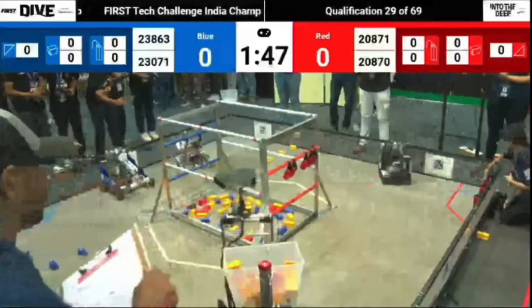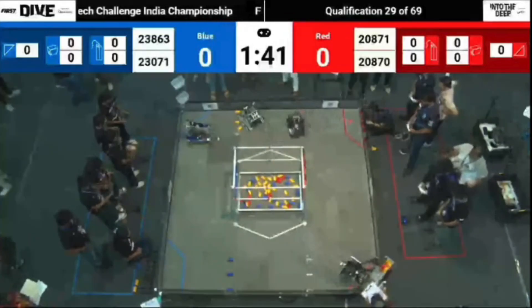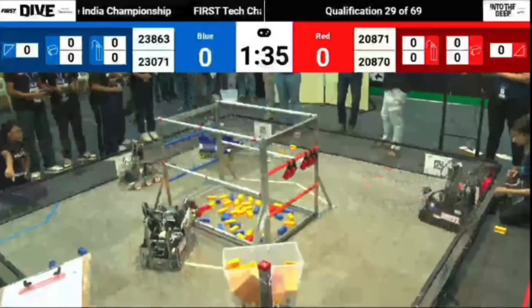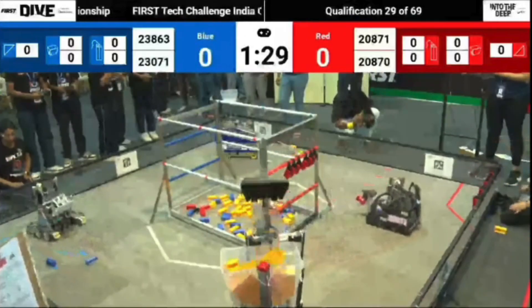Red moving quickly, making those specimens while also getting 8 points. Blue trying to get the samples off the floor. Human player moving quickly, already creating specimens. Red getting 10 more points with that extra specimen, 8 more on the higher one.